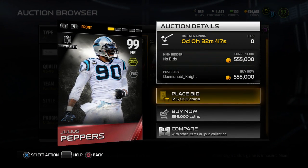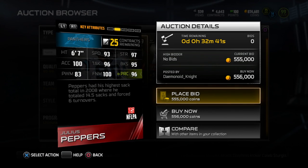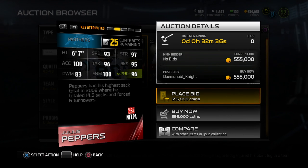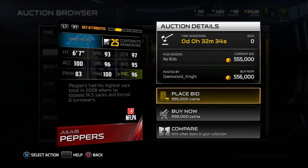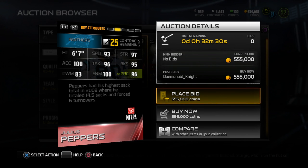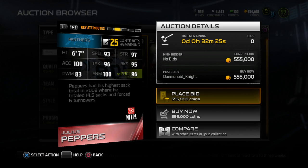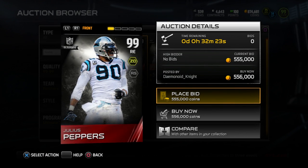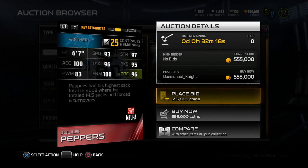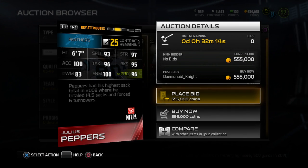This Julius Peppers is an absolute freaking tank. Take a look at some of these attributes — first of all he's six foot seven, which is huge. Some people like to drop their defensive ends into coverage from time to time, and what's nice about this card is that you can actually play him at linebacker as well. He does have linebacker cards in the game currently, but if you take a look at this, it's actually a right end, which is kind of interesting because they've already made a couple of Ultimate Legend right ends.